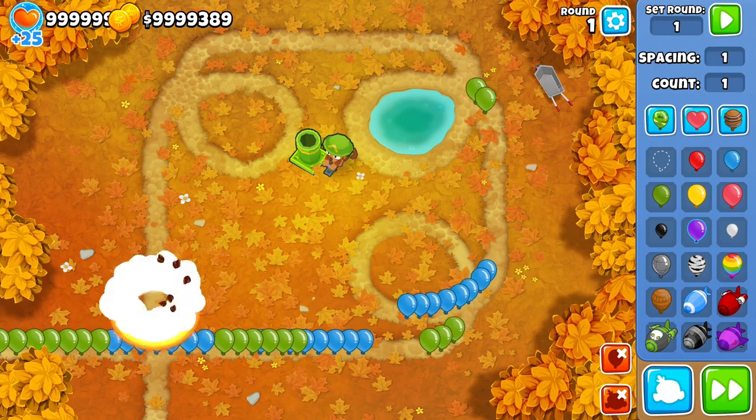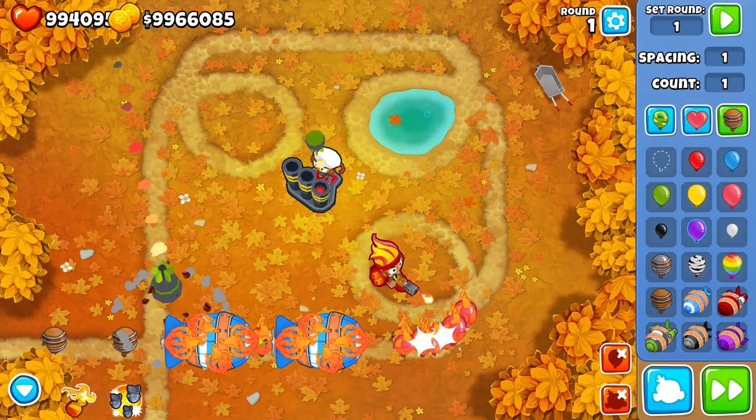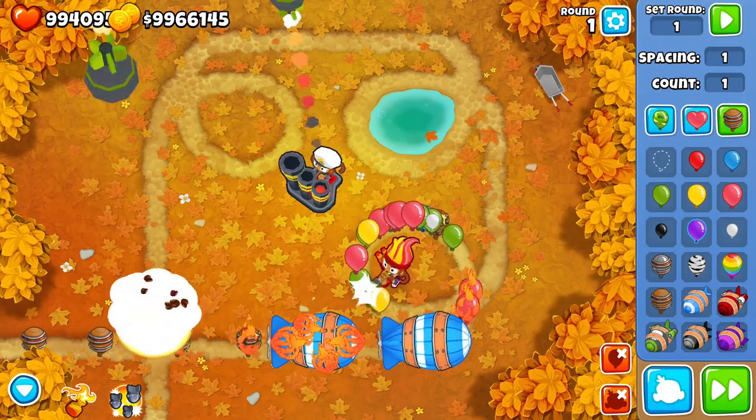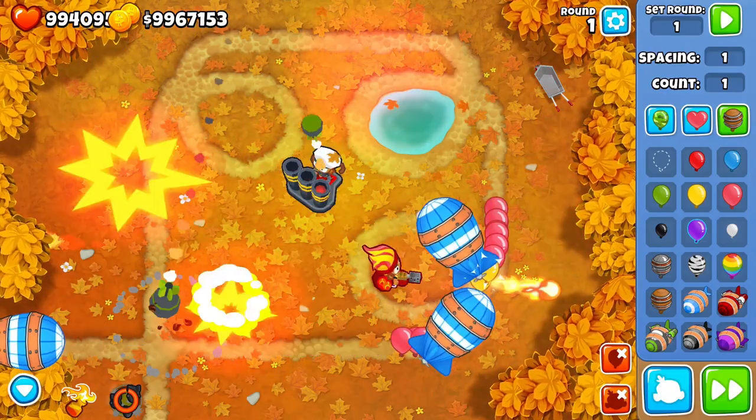The Mortar Monkey launches an exploding mortar shell to a fixed location anywhere on the map, popping the Bloons to smithereens. Those of you familiar with the mortar from previous games will know how it works, but this is Bloons TD6, which means a whole new upgrade path and some epic new attacks.